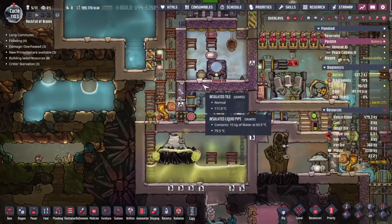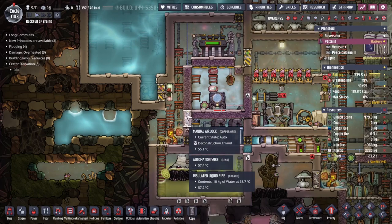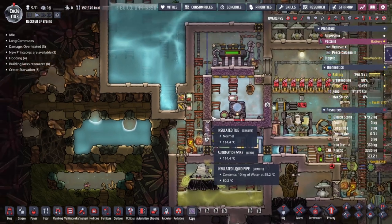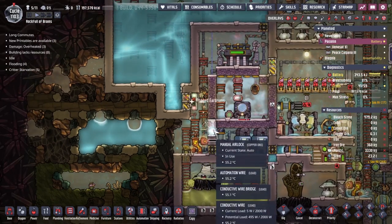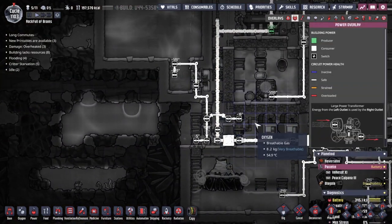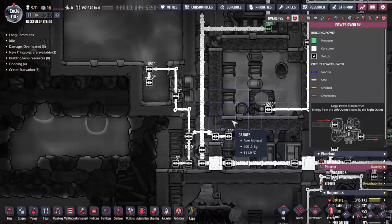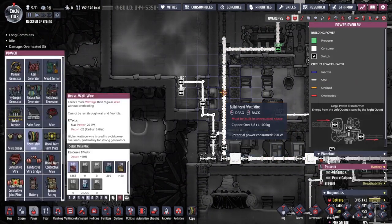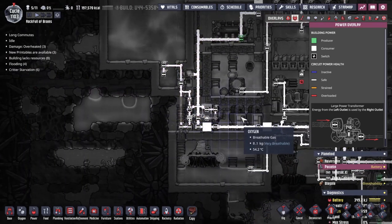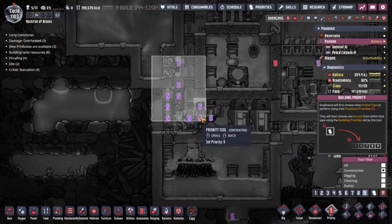I have absolutely no idea how we're going to break in there at the moment. My plan is to try and construct maybe a liquid lock here - if we take out this door, put a tile underneath, we're going to have to take this one out as well. We're going to have problems with all the heavy wire that's kicking around, but that should be things we can make work. It's definitely going to take a little bit of reshuffling - perhaps if I get this wire and pull it off over here.